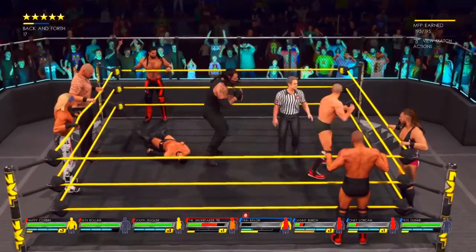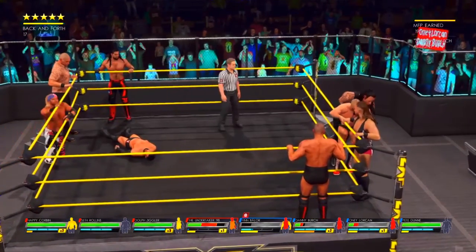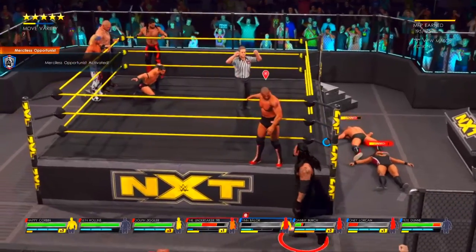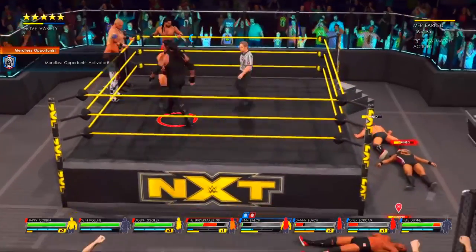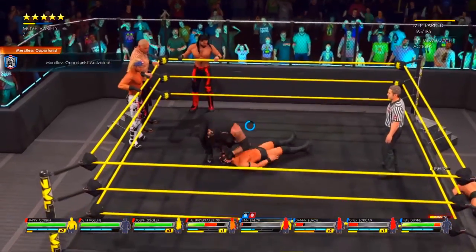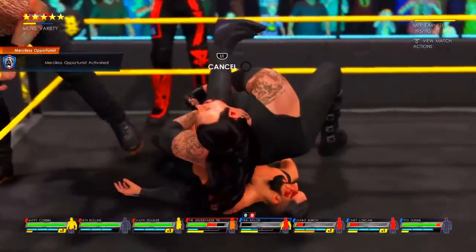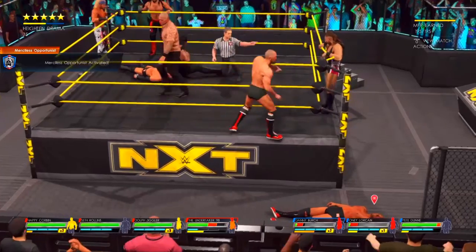Undertaker gets reversed. Dangerous position here, guys. Back suplex on the apron. The adrenaline is pumping. And the WWE Universe is on his side. A nice shot by The Undertaker — one of the best strikers in the business. Round and around — look at this velocity, incredible impact. Yet another big move. And Finn Balor is on the long end of that elimination — Finn Balor has been eliminated.